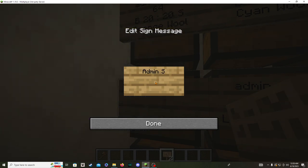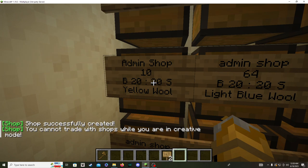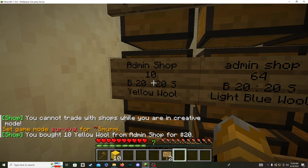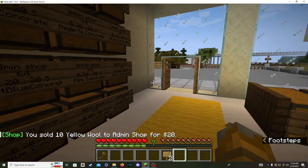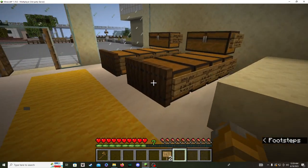So 'Admin Shop' capitalized, then 10, then B 20 colon 20S - make sure it's all capitalized - then question mark, click done. Now if we go into survival mode, as you'll see we can't buy in creative, so we switch to survival and we just bought 10 yellow wool. If we left-click we can sell 10 yellow wool. That's the whole issue solved with the ChestShop plugin. Let me know if you have any questions in the comments - that's pretty much it.